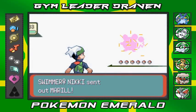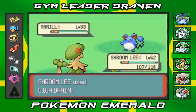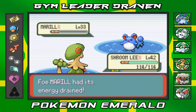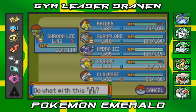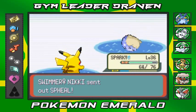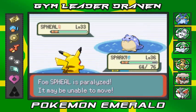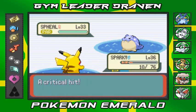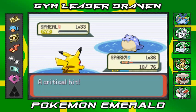Swimmer Nikki wants to battle and she's coming out with a Marill — Giga Drain should work well. That takes out all of Marill's HP and Claymore is getting experience without doing anything. She's coming out with a Seel so let's go to Sparky the Pikachu. Thunder Wave — I don't even know why I pressed that. There's an Aurora Beam — critical hit! Let's finish with Thunderbolt for the win.